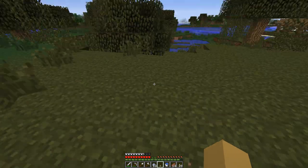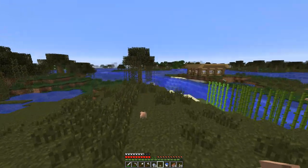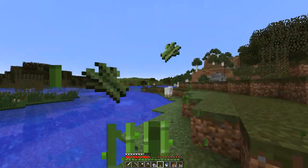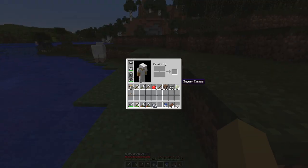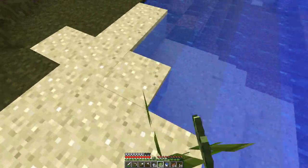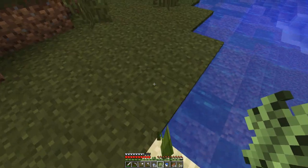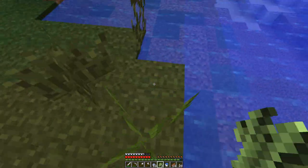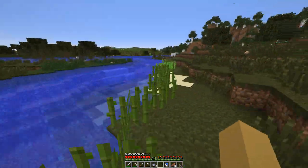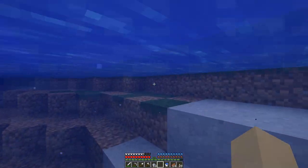Or, since we're a witch, we could put a mushroom in it. I just planted some sugar cane along here — and don't say that it grows faster on sand, because it's been proven that it grows the same on sand, dirt, and grass. It's all the same, so don't say anything.